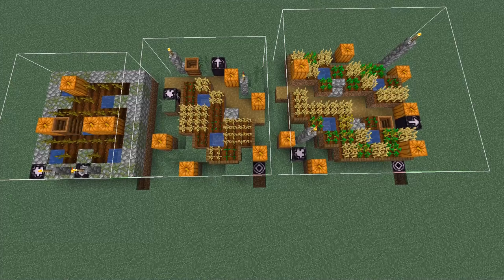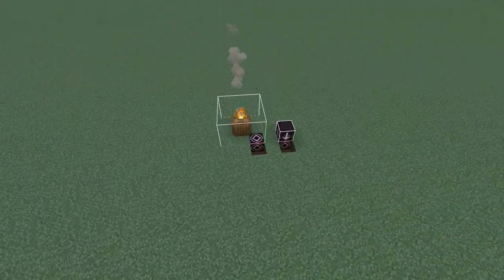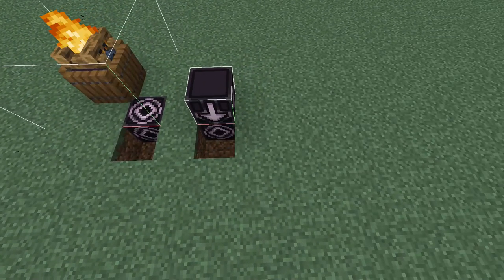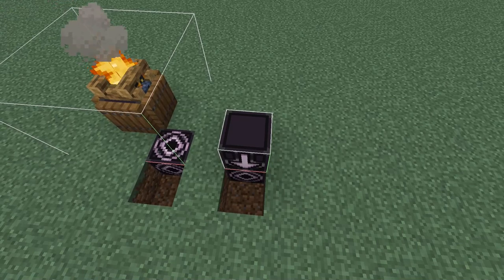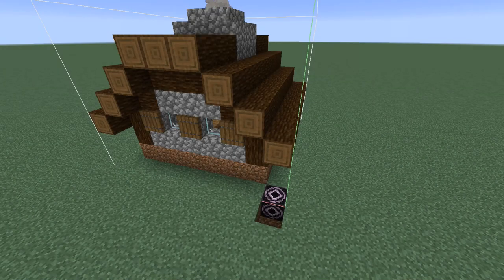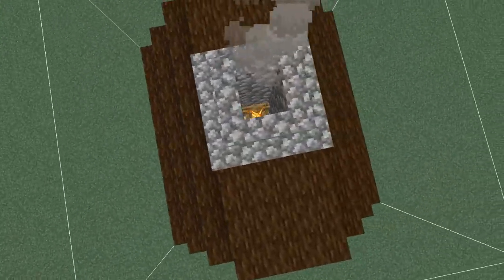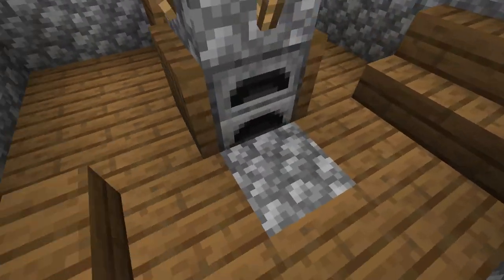That's not all for taiga villages — there are also additions and changes to the taiga structure set. Two new decoration types have been added: one with a large campfire placed on top of trapdoors, and one which is a jigsaw block that connects and turns into a single campfire when spawned. There's also an entirely new type of medium house with a campfire inside the chimney producing smoke particles, and a furnace inside.